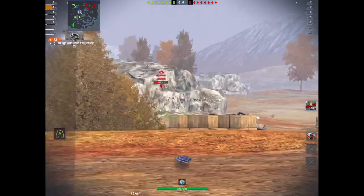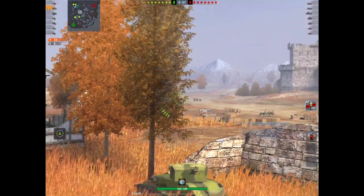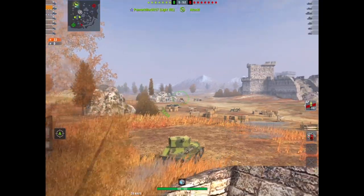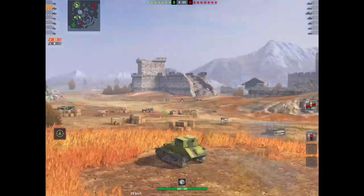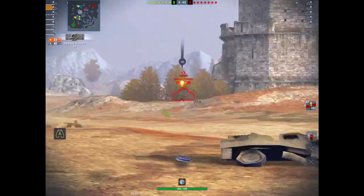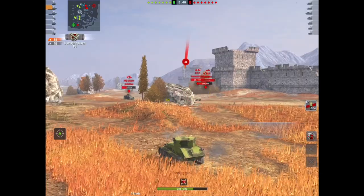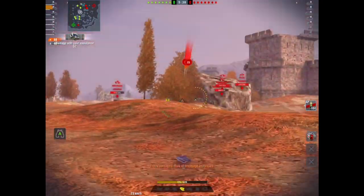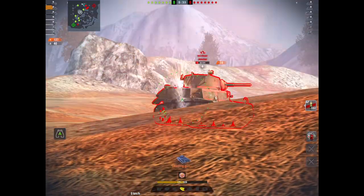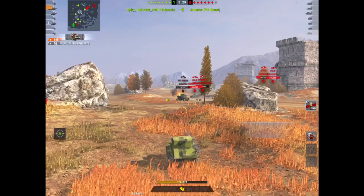Moving on to tanks you can buy with cash. I'll deal with the Chimera later since it was part of a separate review. There's a bundle called Iron and Ice — basically the Vickers light tank and the Tetrarch, both tier 2 tanks. At the moment you're watching me play in the Vickers light tank, which is a tier 2. It's a nice little tank that's been in the game for a long time — I think it was a free tank given to people, along with the Tetrarch.